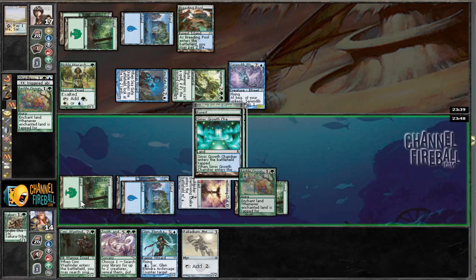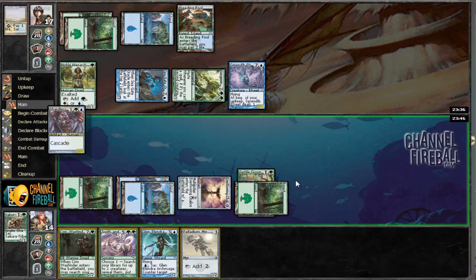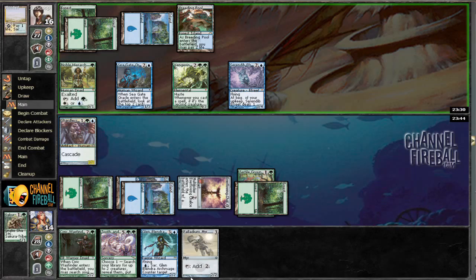We're going to Fertile Ground our forest just in case we have an Arbor Elf. We're probably just going to chump this Vengevine because we've got lots of chumpers and all we want to do is make a bunch of mana. We've got six mana — Civic Wayfinder plus Palladium Mirror.